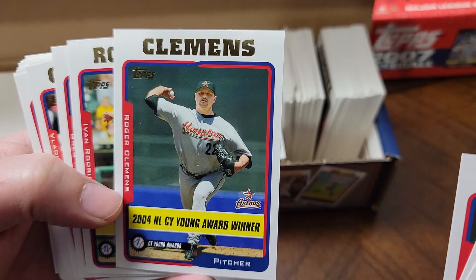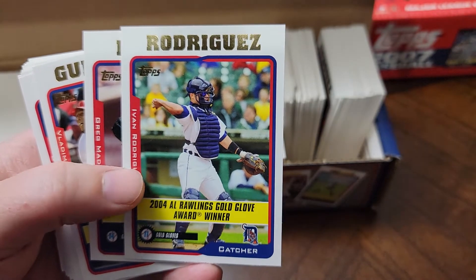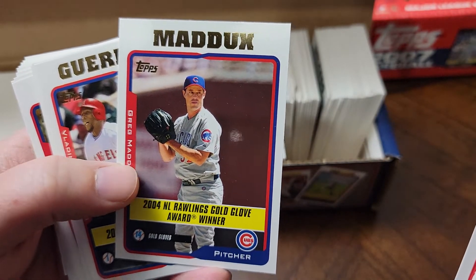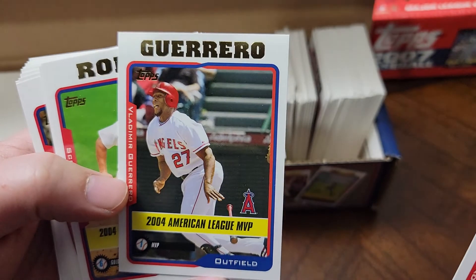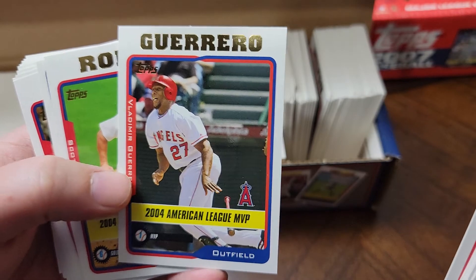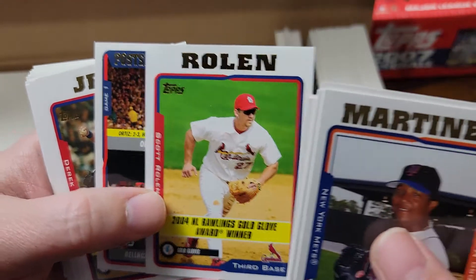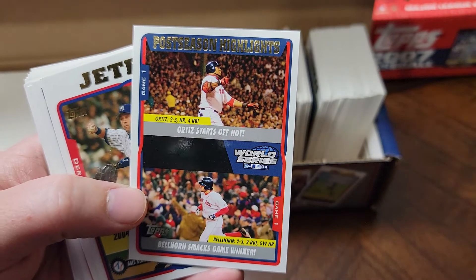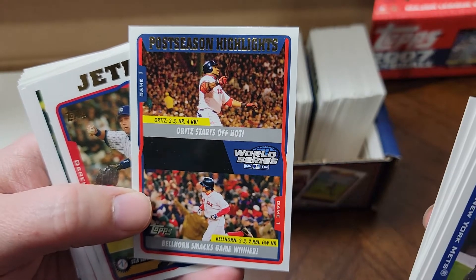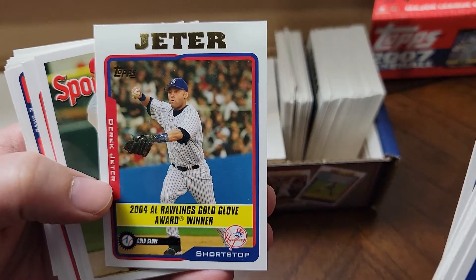Roger Clemens Cy Young award winner card, Ivan Rodriguez gold glove winner card, Greg Maddux gold glove winner, Vlad Guerrero Senior MVP card, Scott Rolen gold glove card, and a bunch of postseason cards from the 2004 season when the Red Sox got their first win in 86 years.